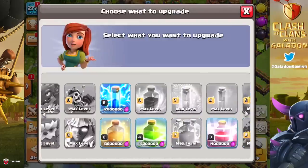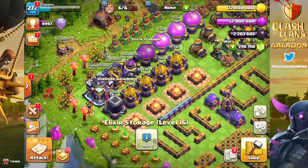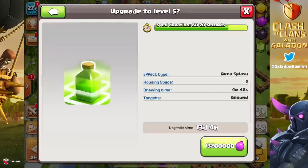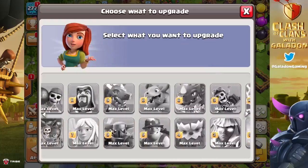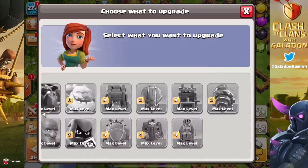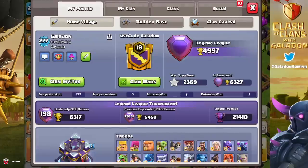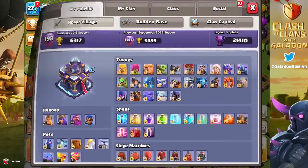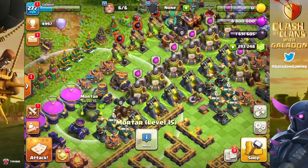Let's get back into the lab - we had a ton of runes of elixir, so we're back and forth doing the spells, the troops, the siege machine until eventually everything is done. And this was the first big 'let's go' accomplishment of the gem-to-max: when we look at our profile and every single troop, every single spell is fully maxed. Then we see the heroes and the hero pets and we realize we've got our work cut out for us.